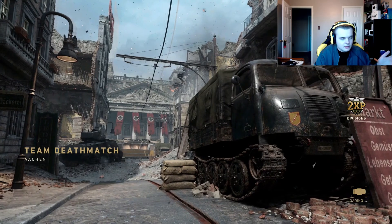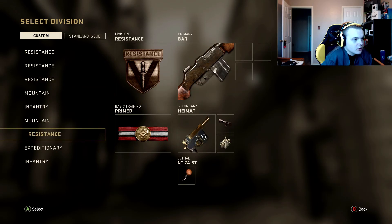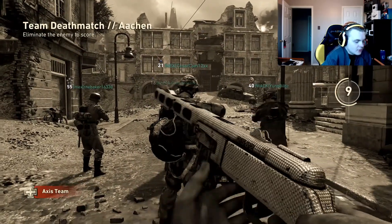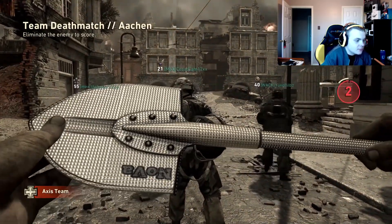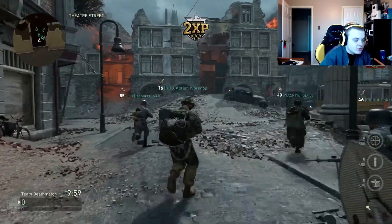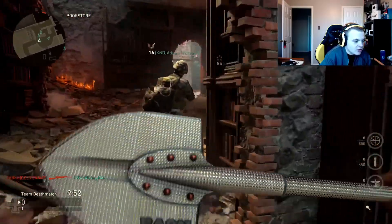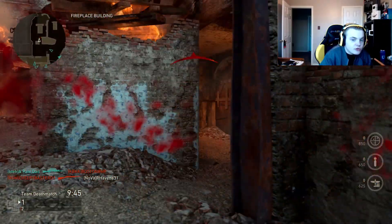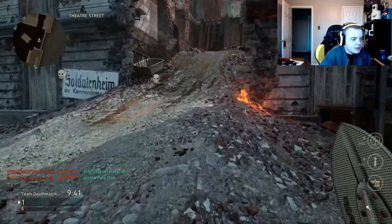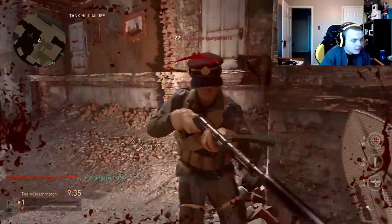Now that the game has loaded, go to the class you made. Make sure once again you have diamond and a melee weapon of some sort. I'm going to show you how to get ruby camo on both weapons, starting with the shovel since I already have diamond on it. Also, if you put a concussion grenade on, that works best because you can concuss the enemy so they can't move.